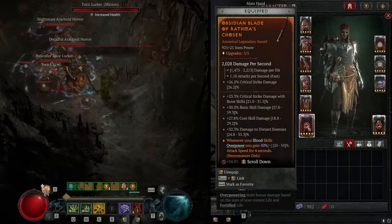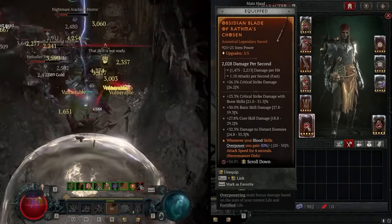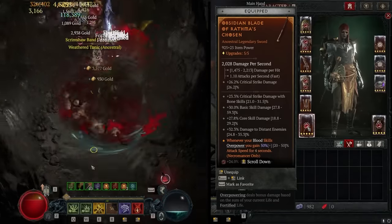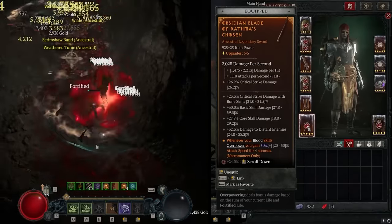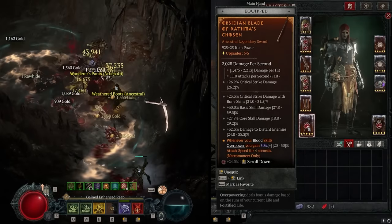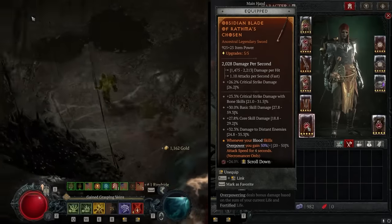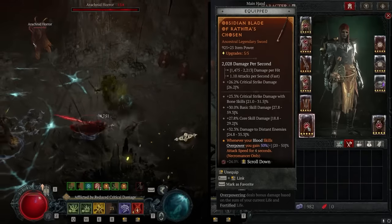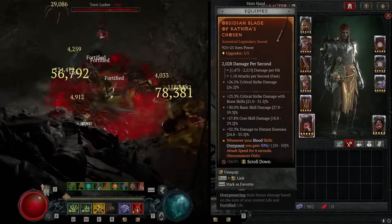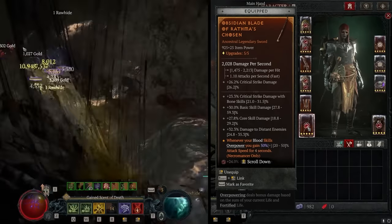On our weapon, we're looking for the Rathma's Chosen Aspect, which gives us 50% attack speed after we overpower. Attack speed is really good — not only for standing still and casting, but while running around, the attack speed also reduces the animation time of our cast, meaning we're able to cast and run much quicker. I actually prefer a one-handed weapon with this build over Grandfather for speeds, because it's so easy to do damage while running.